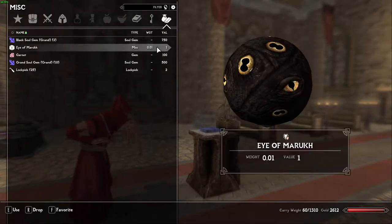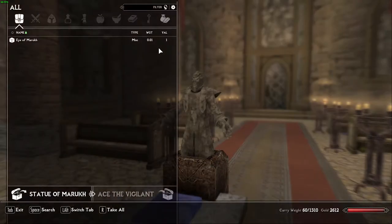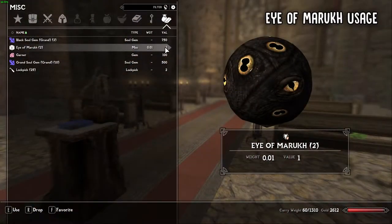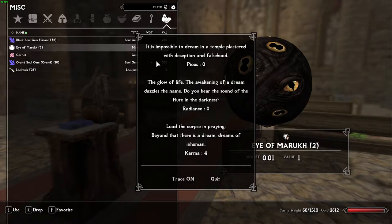Take some time to sort out your inventory. You have a new item called the Eye of Maruk. If you don't have one, you can find one inside this statue behind the book on the pedestal. If you activate the eye from your inventory, it will allow you to see how much karma you have. Karma will determine two things: what people will become your followers, and what ending you will get to Vigilant. It's very important to keep track of your karma, so keep this on you at all times.